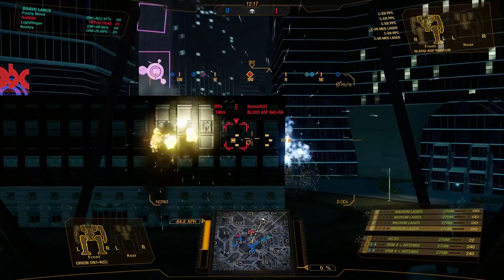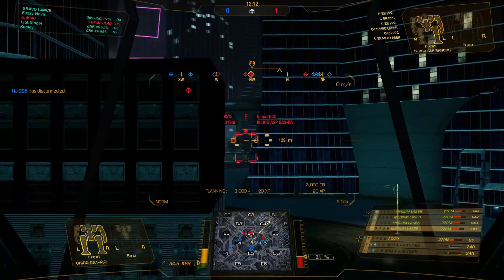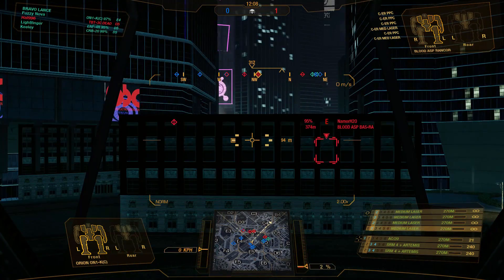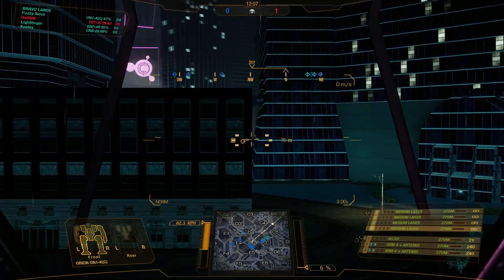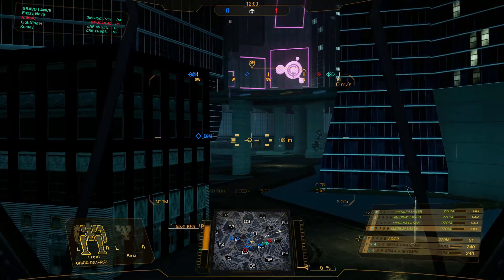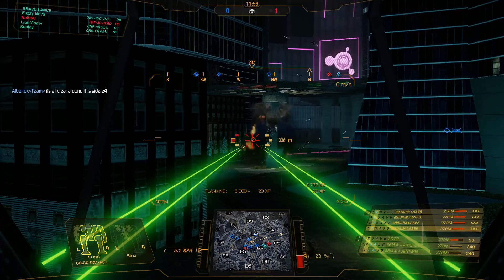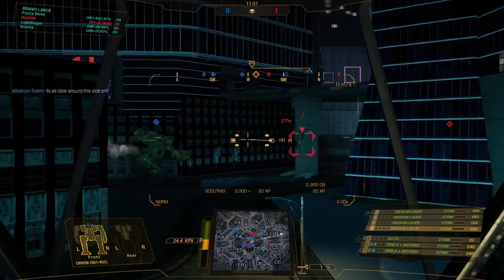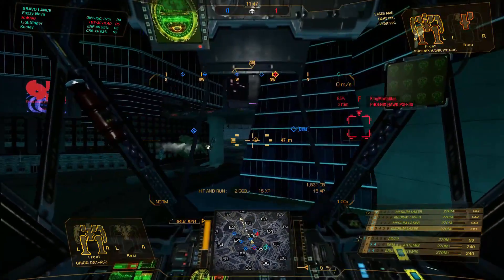There is a Blood Asp sitting right there - perfect target for me. The good thing is my AC20 is on the right side of my hip, kind of low, so I can shoot around corners very well. It juts out a bit so you can actually right-side corners like that, which makes it very easy to shoot around. That is the plus side to having a low-mounted ballistic on the Orion.